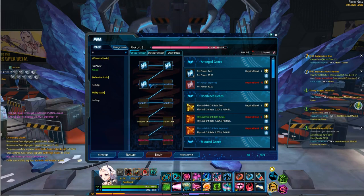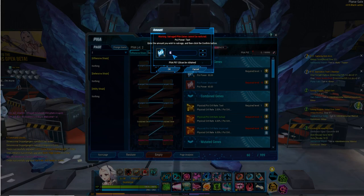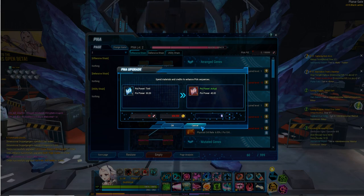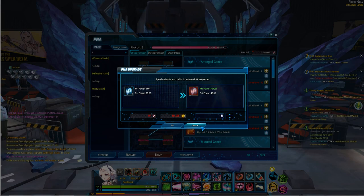I can enhance this number and make it stronger by making new genes. How I do that is I'm going to end up salvaging X amount of genes to get X amount of PNA pills. Then I press the upgrade button here, and it will tell me to pay X amount of PNA pills plus credits to unlock the new genes.